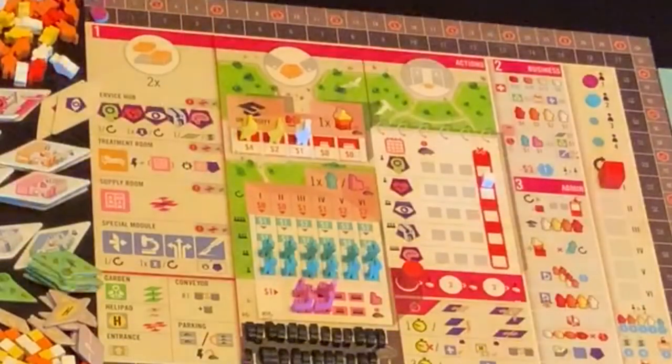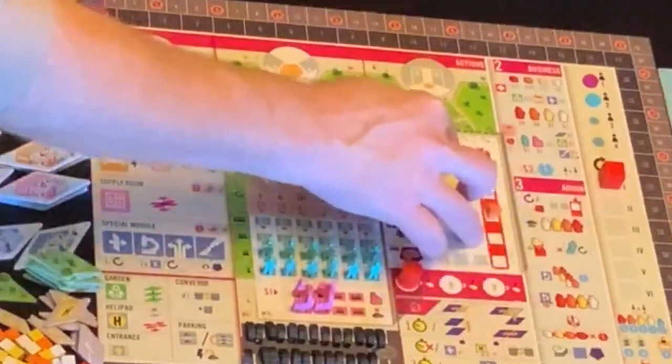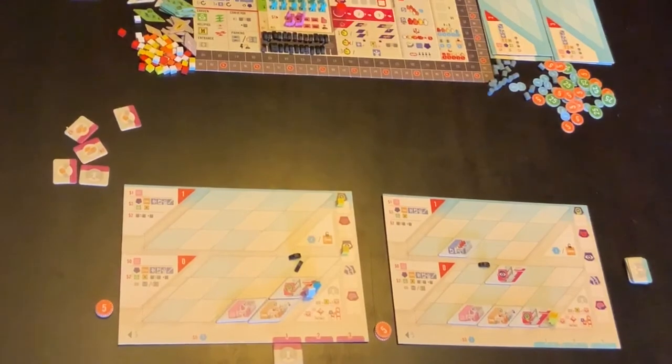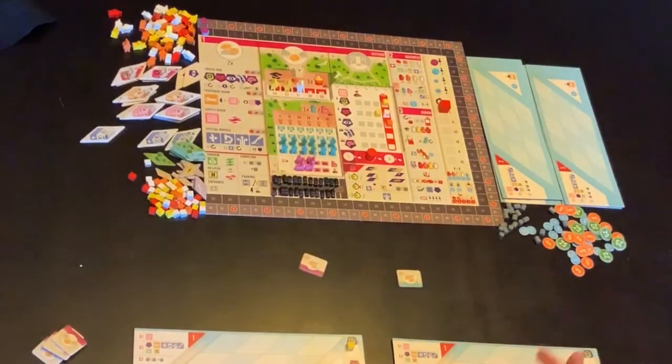We now draw out three extra elements for patients, and they pull up nice and close. This has gone to number one, so we know that round one has happened for everyone. This now moves along to the second thing that we're going to do. Each player, once again, places their things out. They flip them over — they're both building.